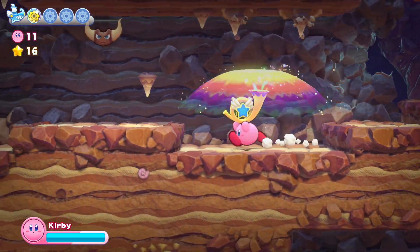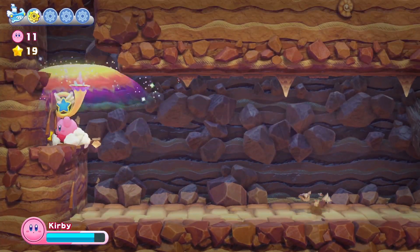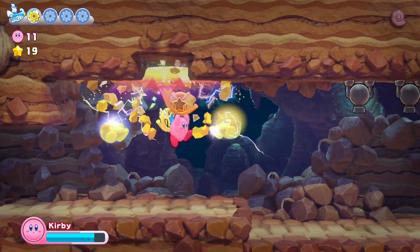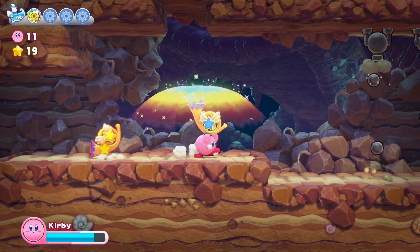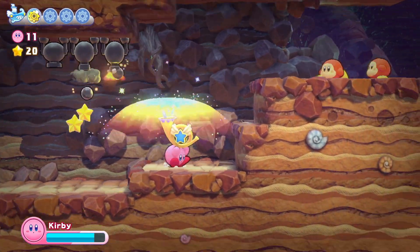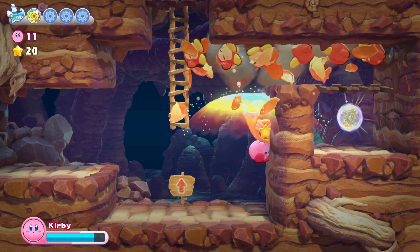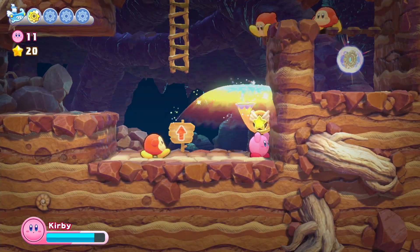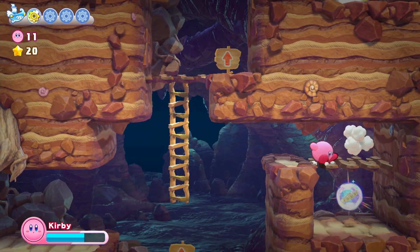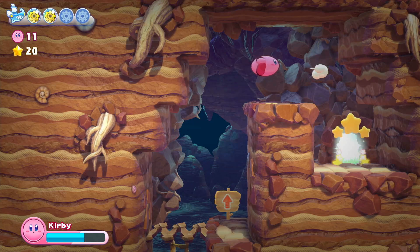We have a new mechanic here — the sky shield, basically. It protects us from everything above us and can break lots of boxes. Toss that away, and this is how we get here. Now let's get this guy. I see that we did not get the Stone ability.